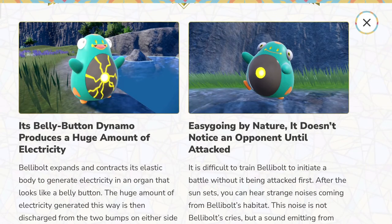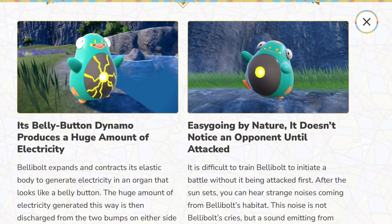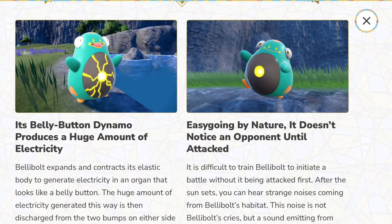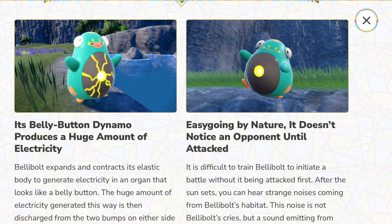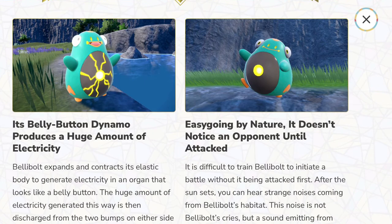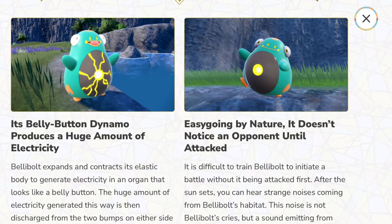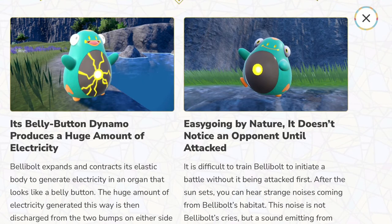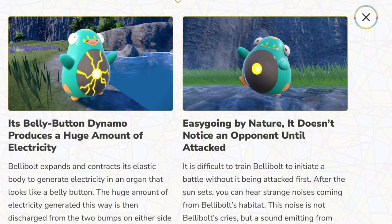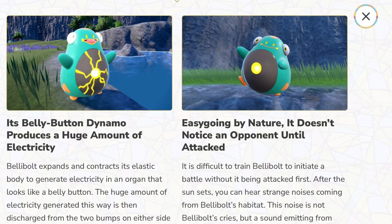Now this is what you saw on the thumbnail — belly button dynamo! It can produce a giant amount of electricity from its belly button. Those sparks coming out of the circle look really cool. It doesn't notice an opponent until it's attacked — a bit like Slowpoke. Slowpoke isn't a frog though, it's more of a hippo-based thing. Similar kind of laziness, same thing — if you get what I mean.